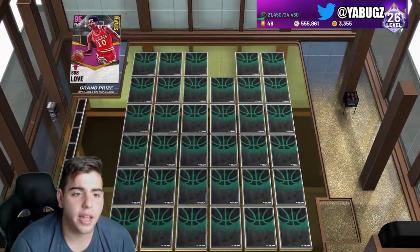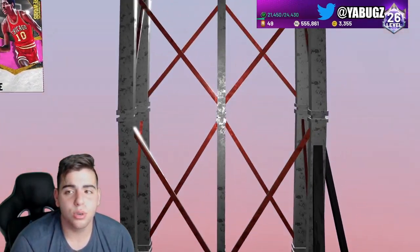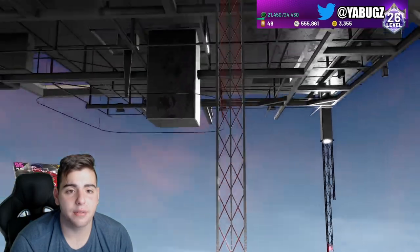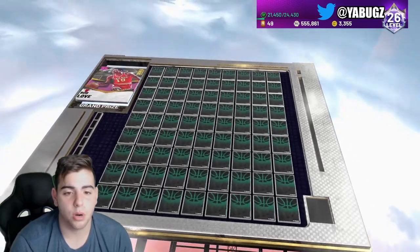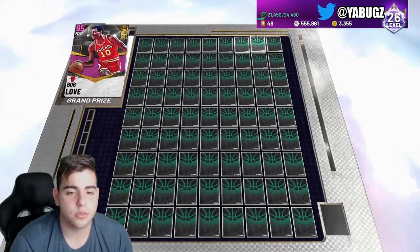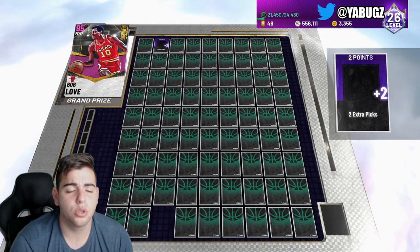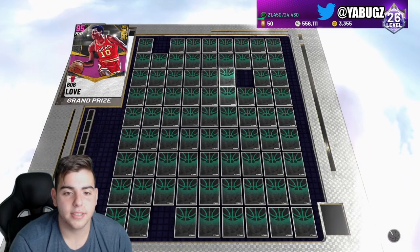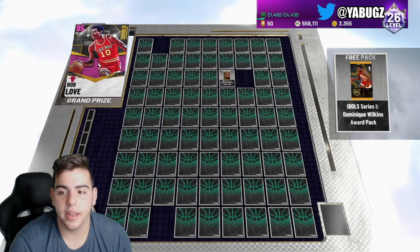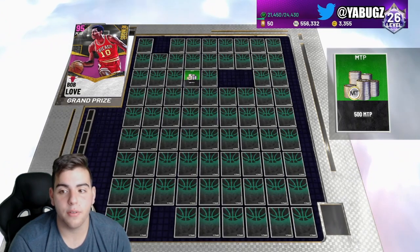It looks like this is the top board. Maybe we could just get Bob Love. This is very scary — I really need some heat. I haven't got anything out of Ascension in the first two seasons. Literally nothing. So we got a giant board and I'm just going to spam, pick randomly. We got nine picks. That's another pick right there. I'll take that free MT. Two extra picks — that's a W. A token, I'll take that. We got an Isle Series pack. Seven picks left. 500 MT, I'll take that.